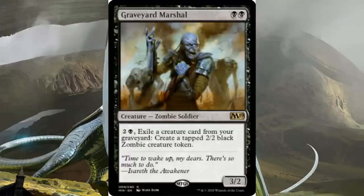Up next is Graveyard Marshal, another good two-drop. This is two black mana for a 3/2 zombie soldier. You can pay two and a black and exile a creature card from your graveyard to create a tapped 2/2 black zombie creature token. This is just good. A lot of people are saying this is good in zombies, but it's good no matter what. It's a two mana 3/2 that black decks can play, and instead of getting itself out of the graveyard, it gets other creatures out of the graveyard, or gets you value from creatures that have gone there. It can also be used at instant speed, and instant speed board presence is very nice.